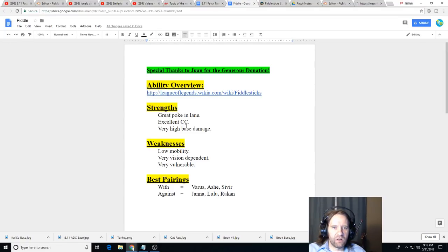Fiddlesticks has great poke in lane with his crows, making him good against champions he outranges like Zyra, Brand, Lulu, and Janna - champions that aren't going to have a healing lane and are vulnerable to poke. He has awesome CC and is very good against melee threats, particularly assassins and bruisers, as long as they don't blow him up first. He's not as good against tanks because you can fear them but you're not going to be able to kill them before the fear wears off. He's excellent against assassins - if they don't get Quicksilver Sash they'll just die anytime they try to engage.